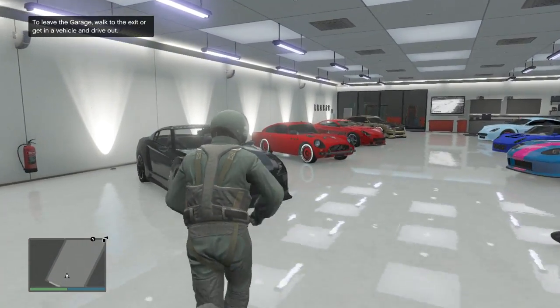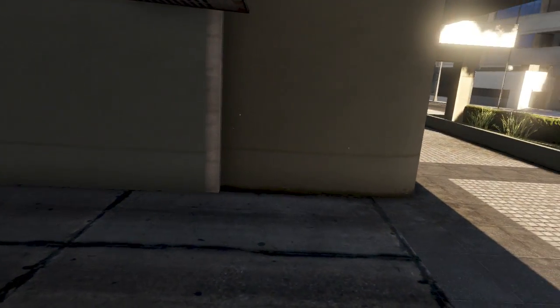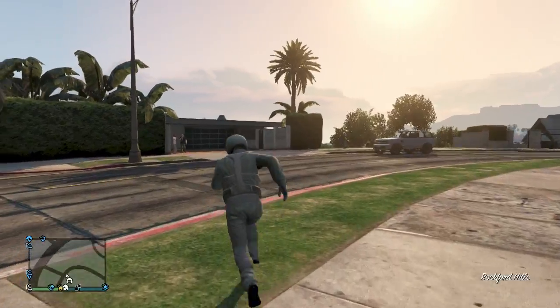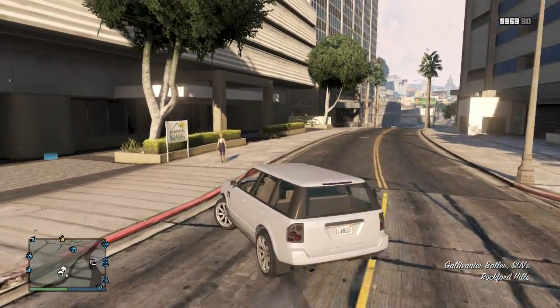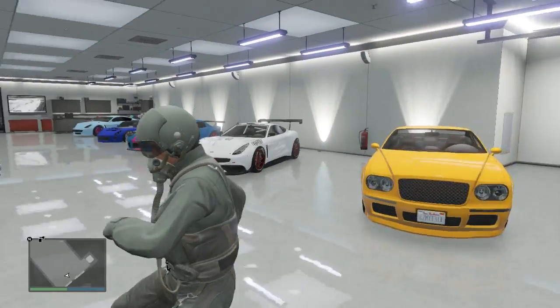Alright, I'm in my garage. After you go on your second character and have a garage, all you gotta do is grab a car off the street. Here's the Baller — I'm just gonna replace it. You guys don't have to do this; I'm just getting cars off the street to show you the glitch.